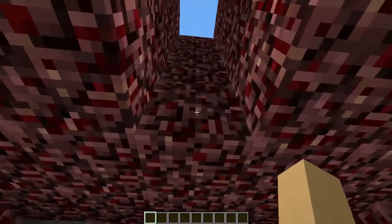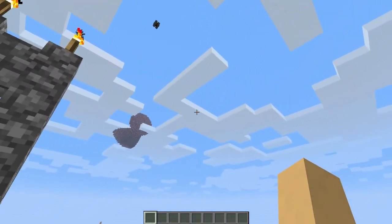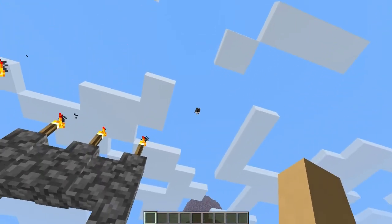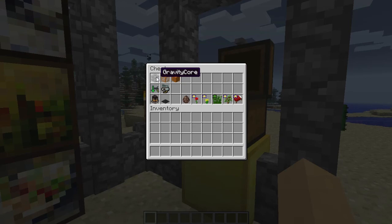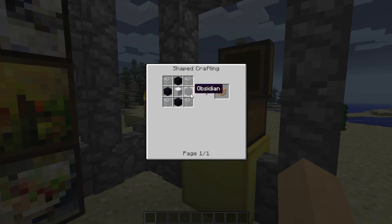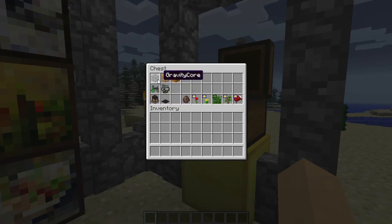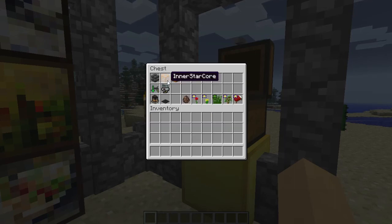We're gonna go back down to our testing station and make our own planet. That thing you see there is the center core, and it is called the gravity core. To make it you're going to need eight outer star cores and one inner star core. To create the inner star core you need glass, iron, and obsidian. To create the outer star core you're going to need lava, dirt, and sandstone — so they're not very expensive.